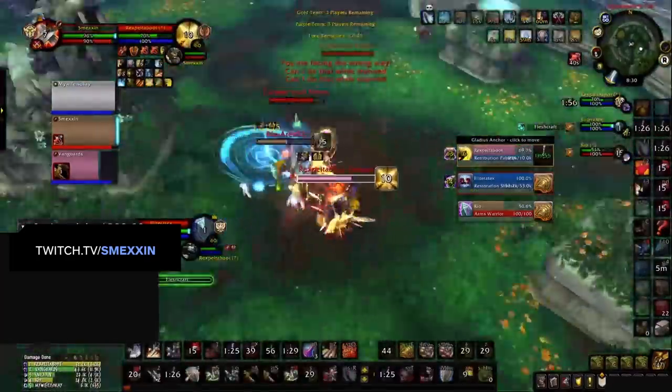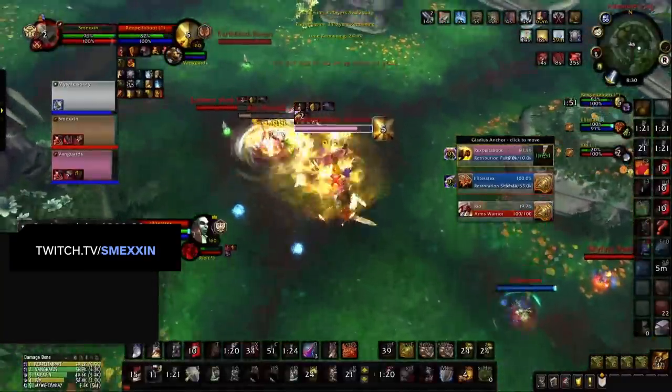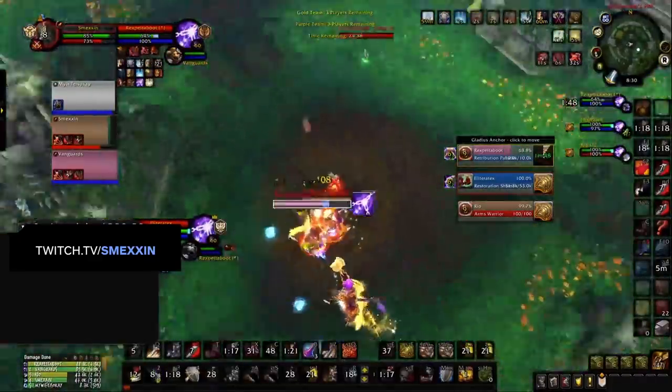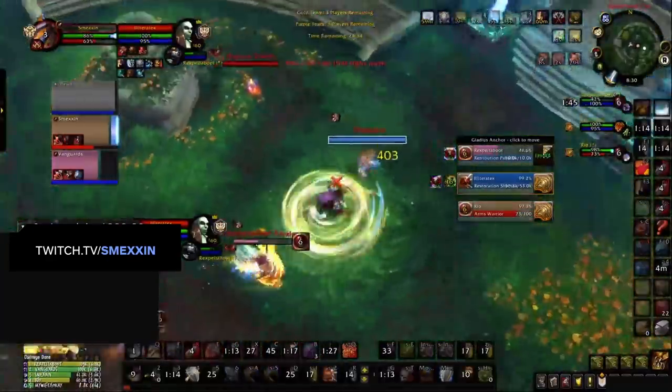During Die by the Sword, our team is able to reverse momentum. With all damage being reduced by Intervene and Die by the Sword, our Priest is able to keep our melee DPS topped, while the enemy Resto Shaman now has to heal both of his partners who are starting to drop low in HP. With this defensive cooldown usage from our Warrior, we were able to completely deflect the enemy kill attempt, and in doing so, we gained pressure over the enemy team.